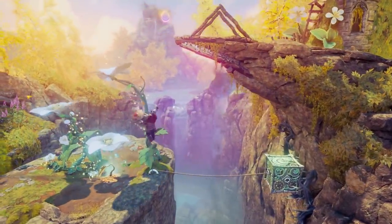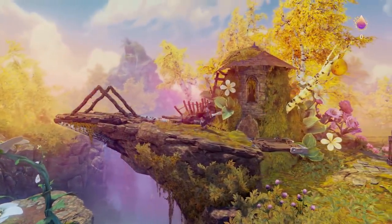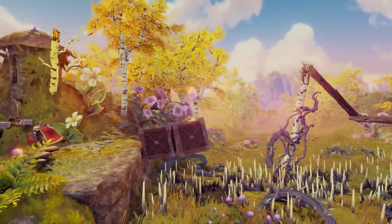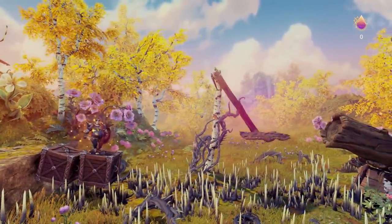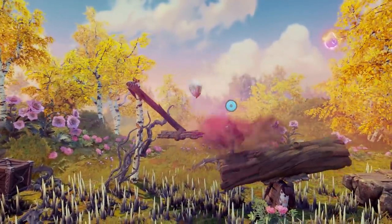Look at those beautiful flowers. Let's tumble these boxes and gather these valuable experience points. Some platforming here, avoiding those spikes, and by charging we can jump further.